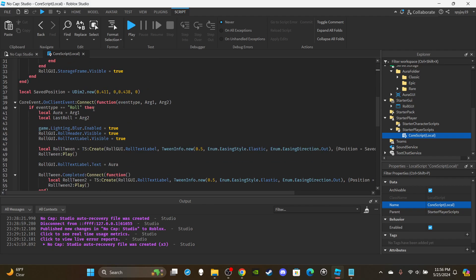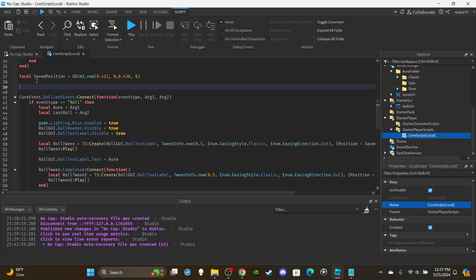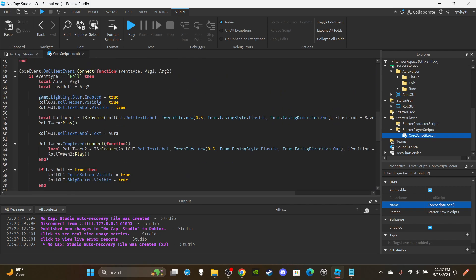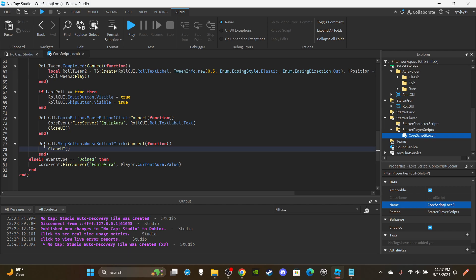Scroll down, go right below the safe position variable and right above the core event function. Create a function called 'closeUI'. We're going to call this function twice — copy the existing close code, paste it inside the function, then replace both original instances with just a call to closeUI.